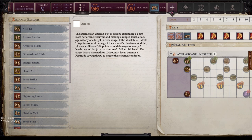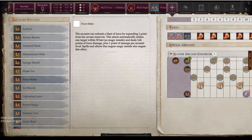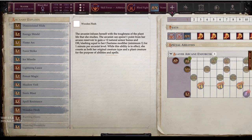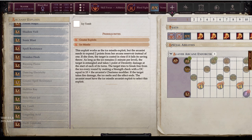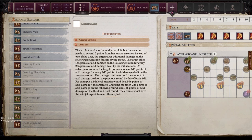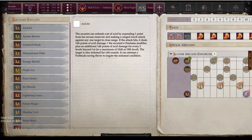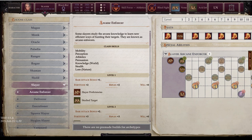There are a lot of exploits to mouse over here. The ones that are grayed out are the more advanced ones requiring specific prerequisites — either having earlier exploits or being a specific mythic path such as Angel or Aeon. I'll work on getting that dedicated video out as soon as I can. For now let's go back and look at the specific features of the Arcane Enforcer.